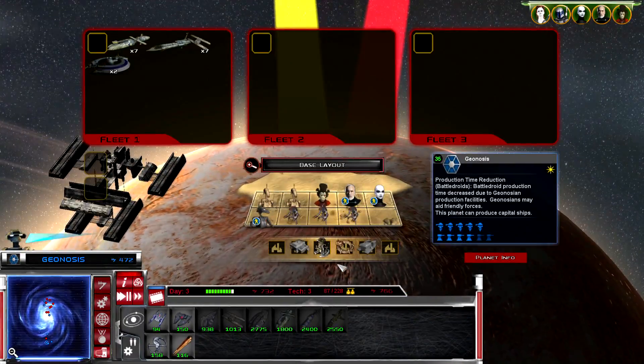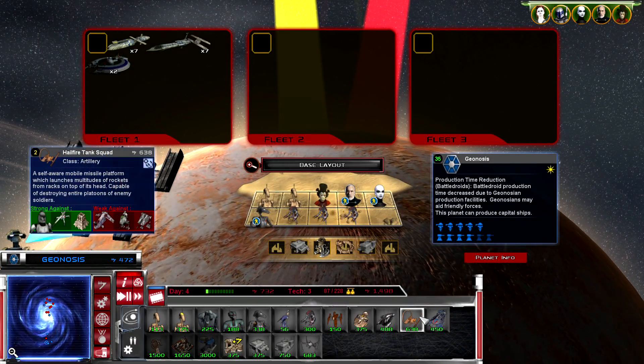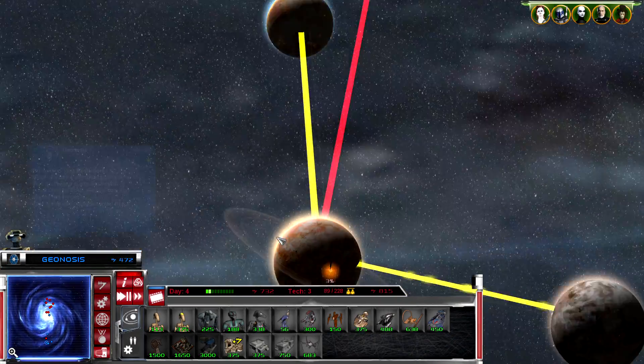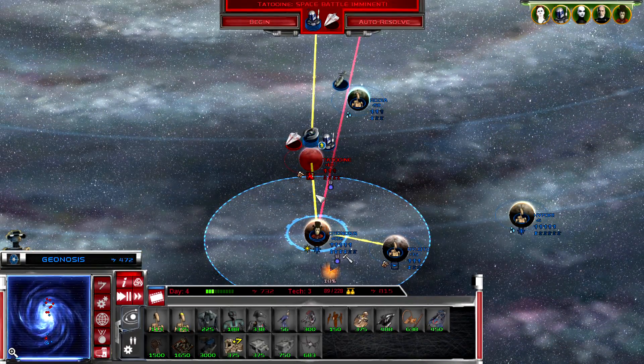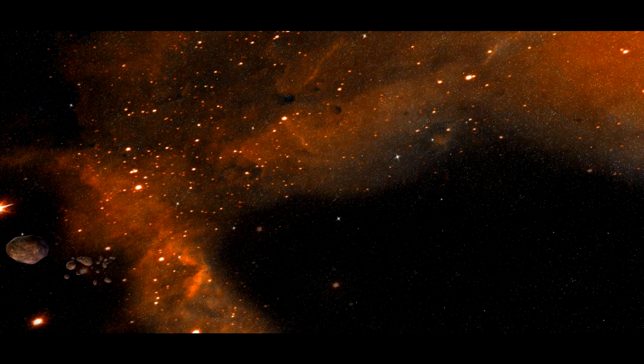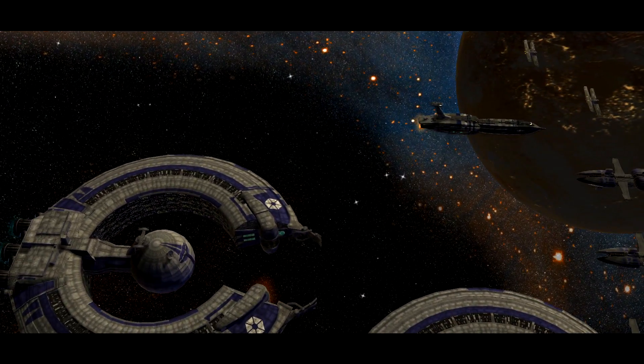We've got ground units building. Let's drop our fleet in and try to take Tatooine. This is going to be interesting. Look at that fleet - look at this! Crazy. Let me try to split them all out.